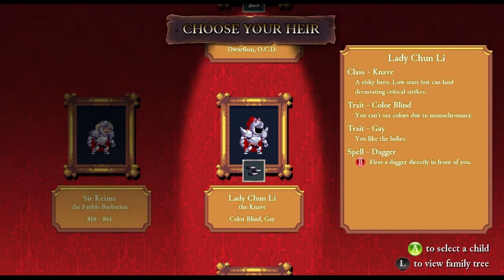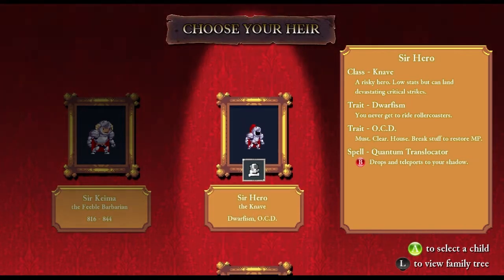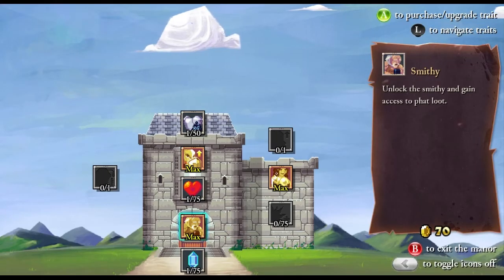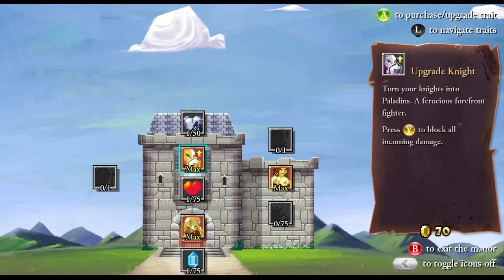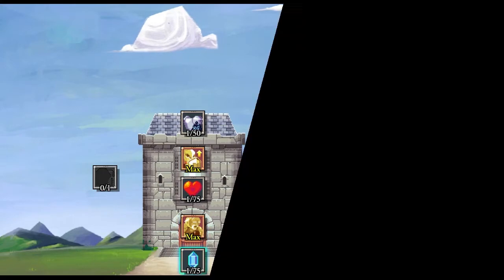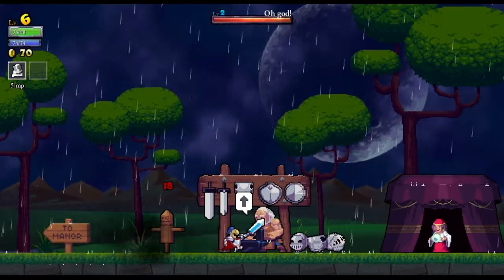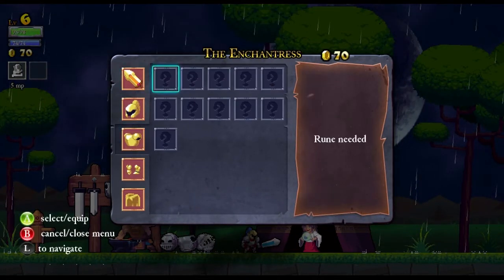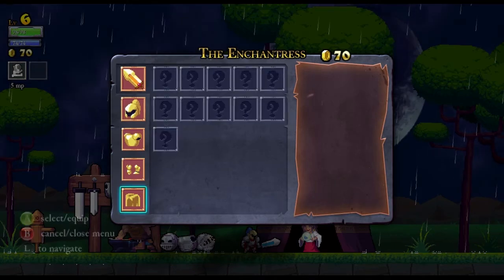Can't see colors — not really sure that's going to be helpful. Dwarfism! Here we go. Some of the dwarf characters are handy to have. I don't think I can really get anything because there are secret routes.